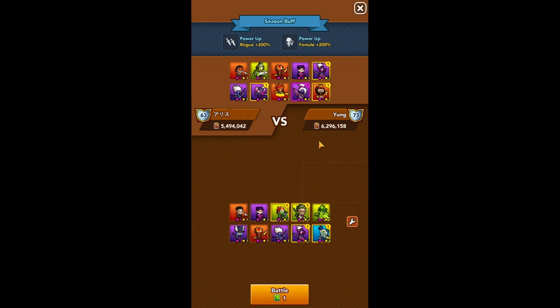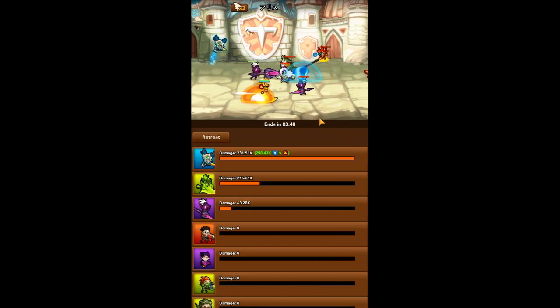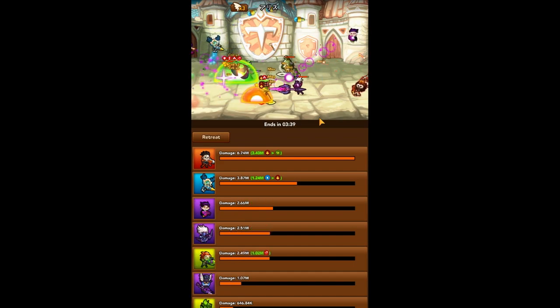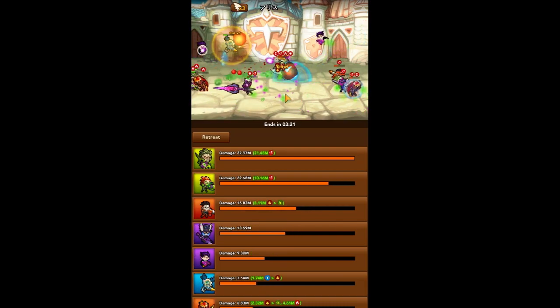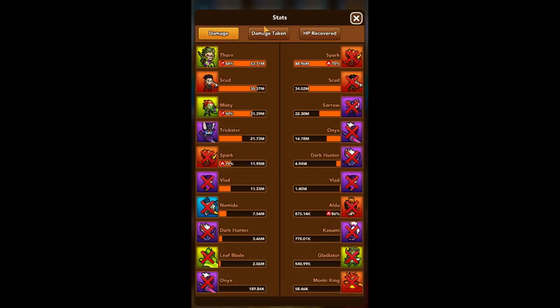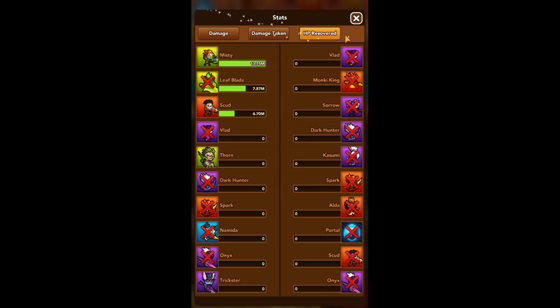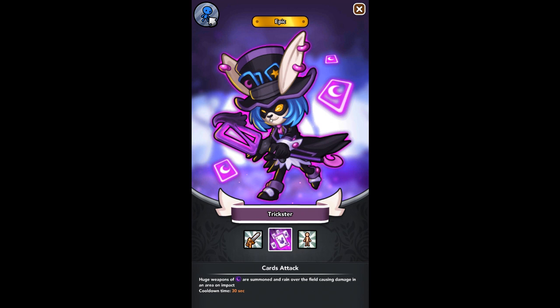His 2-star ability, Cards Cascade, throws 3 cards out that attempt to debuff the targeted enemy hero. These 3 cards hit the 3 front-most heroes, which can be especially effective against enemies only running 1 tank. Some heroes may be hit with status effects that don't affect them, like Stun on Atlantis, for example. He has a standard AoE 3-star ultimate attack called Cards Attack, which has a cool animation, but he shouldn't be built for his ultimate in my opinion. And finally, he has a 4-star ability to increase debuff time of afflicted enemy heroes.